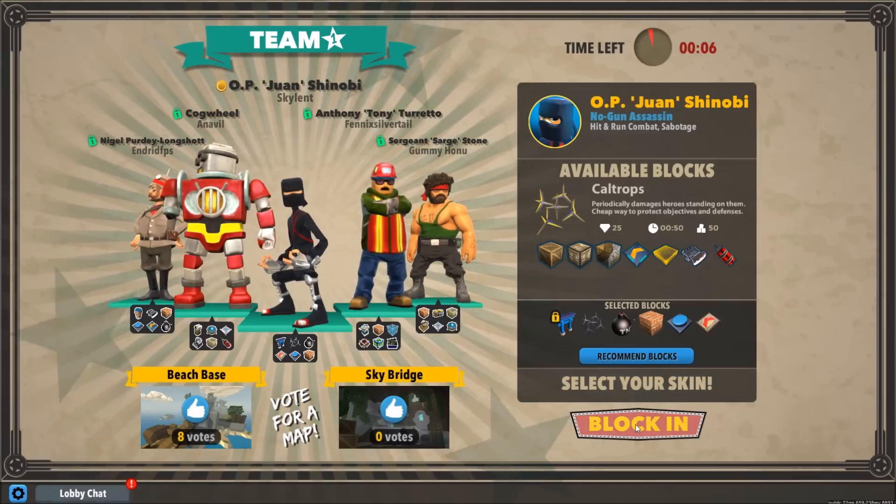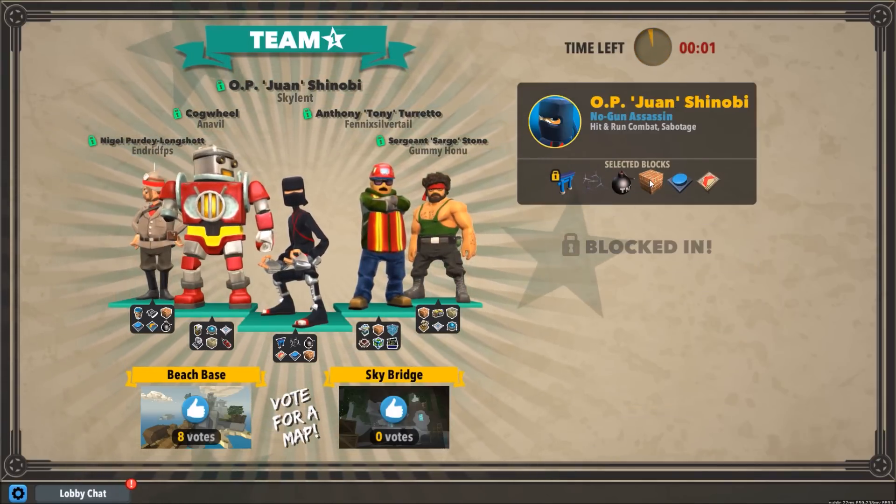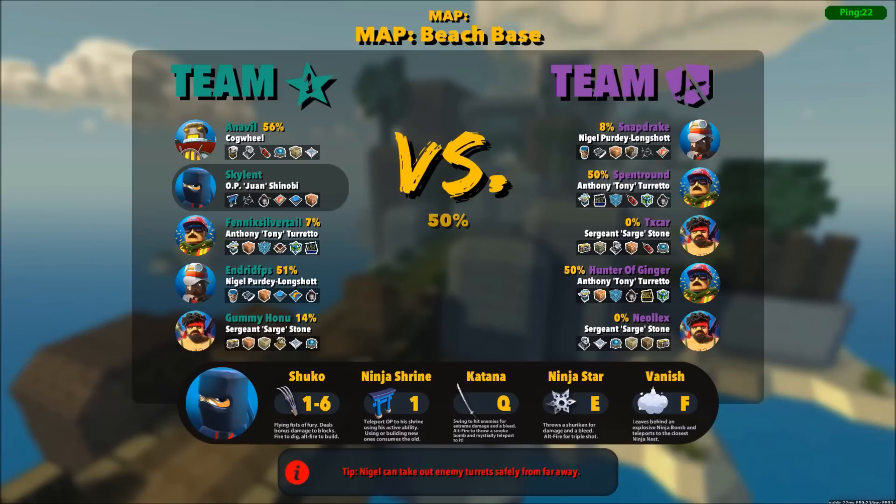I think OP1 Shinobi is really good offensively, and I like these blocks because Bricks place instantly and you can shell yourself in. I like Caltrops because you can place those instantly offensively around the enemy's cube. So if they're trying to attack you, you can be really squirrely and they're going to be constantly running over them and getting hurt.